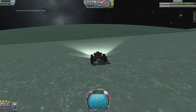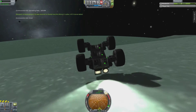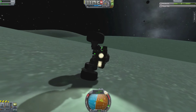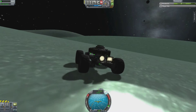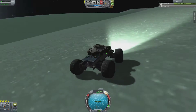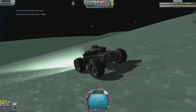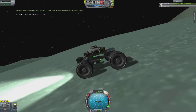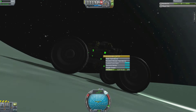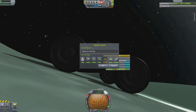I should have had RCS on top to push me down and keep me on the ground, but this didn't have any RCS on it at all. It was just a basic rover that I made and I was just testing it out. I had just figured I'd try it out here instead of the Moon or Duna.